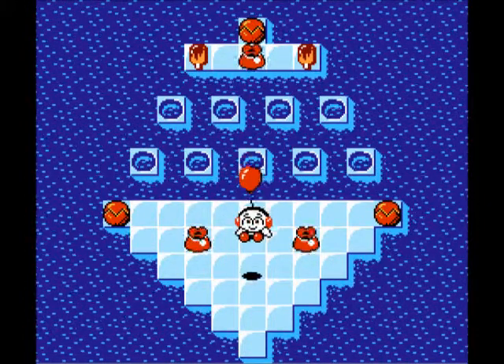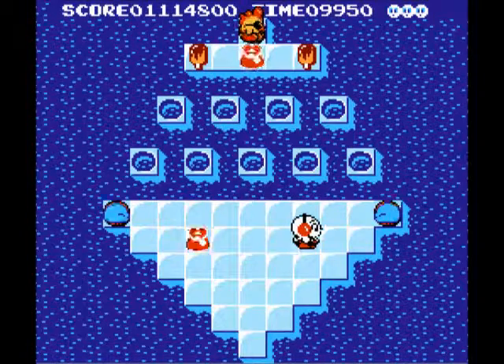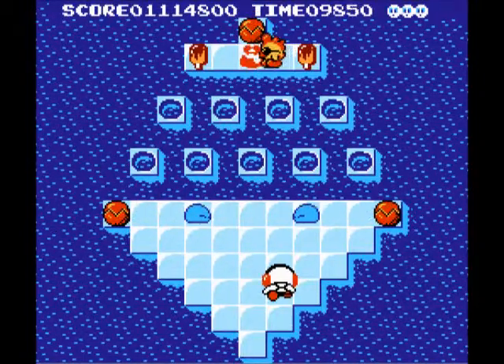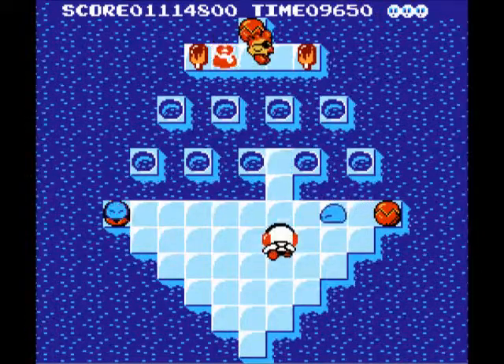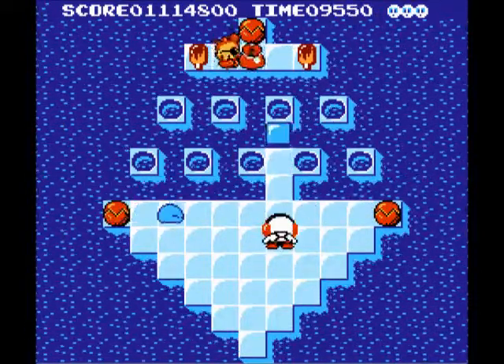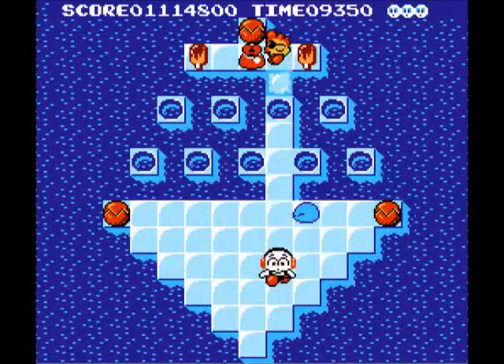Puddles — ice blocks cannot manifest on top of them, they shoot right over. I'll show you: if you shoot a block now it will just pass right over the puddle. See, like that.